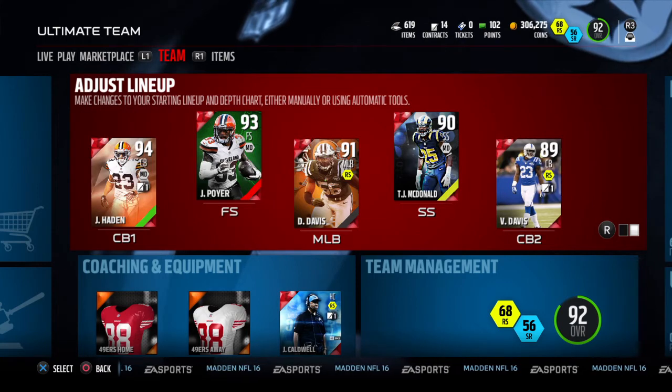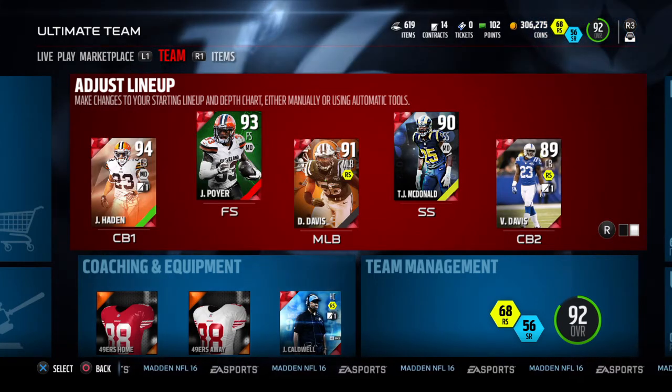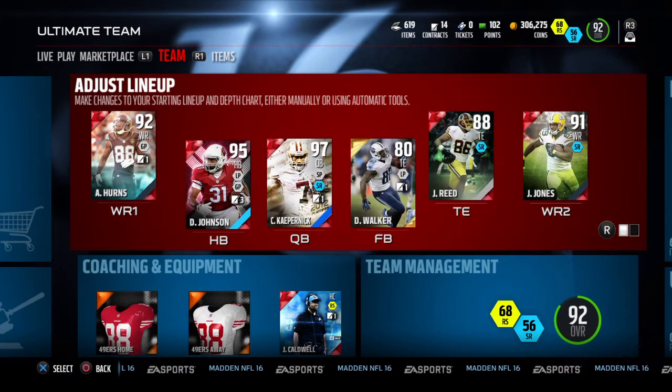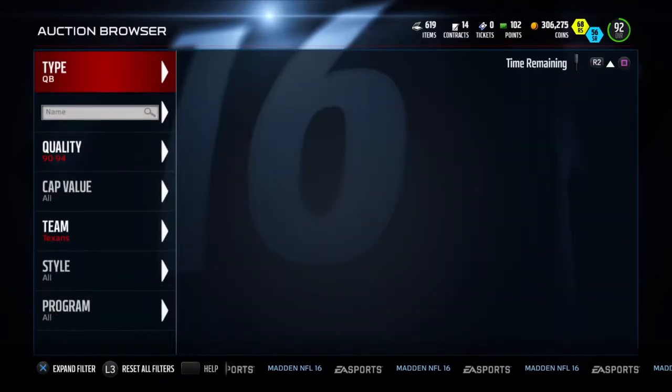I have my cornerbacks. Joe Hayden I never sold — I kept him because he's such a great player. Jordan Poyer is a great player too; we're gonna have to do an update soon. But as of right now, we're gonna go and look into these budget beasts for under 20k.